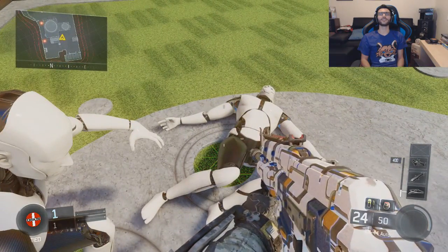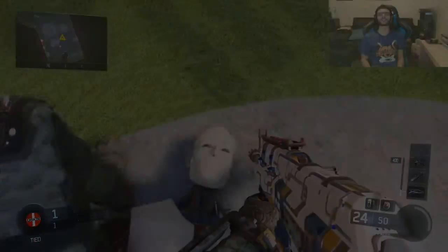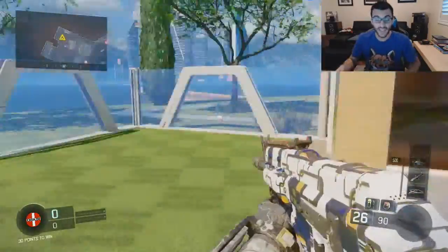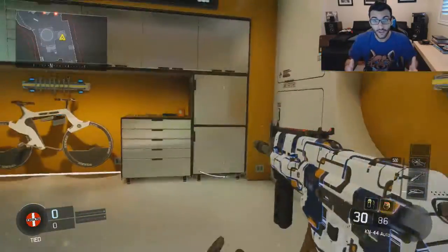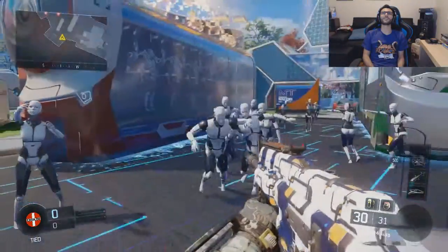The third and final easter egg: you have to shoot off both arms and the head of each mannequin. This one is very similar to the last one, except some of them you cannot kill and there are a lot more of them. Wait — why are there so many?